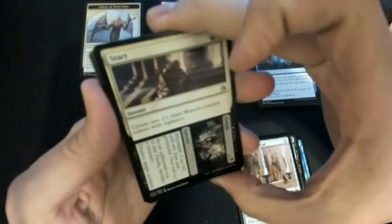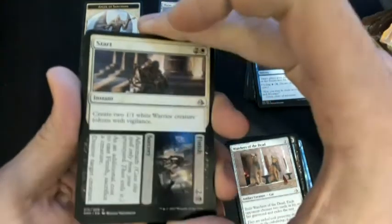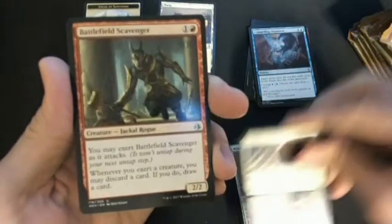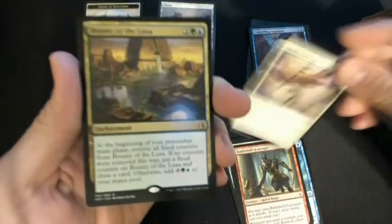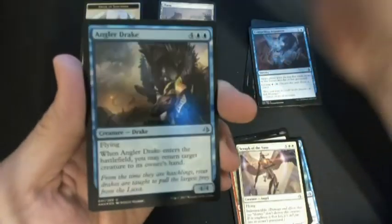All right, let's start and finish this pack. A Battlefield Scavenger, Seraph of the Suns, a Bounty of the Luxa, and a Foil Angler Drake.